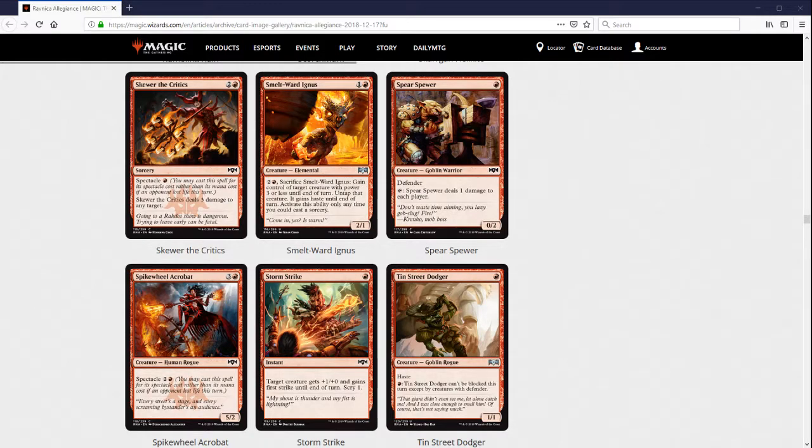In Modern Burn particularly, being able to replace something like Skullcrack in the main deck with this, saving a mana, is going to make turn-three kills so much more possible. I think with an extra set of Bolts you can design a Burn deck that goldfishes turn three well over 50% of the time — it was already a little over 50% before, and now you'll be over 50% maybe even in front of a little disruption. This card is going to see play in Modern Burn — it could replace Rift Bolt, Skullcrack, or maybe some other two-mana spells. It just seems like a very strong card.